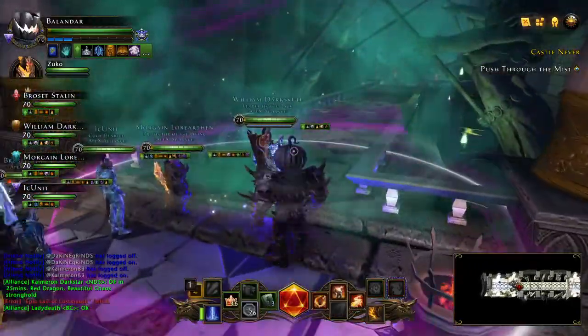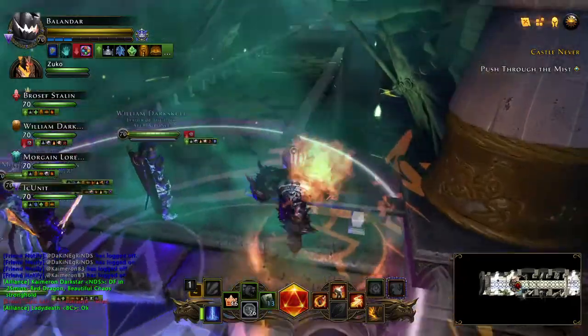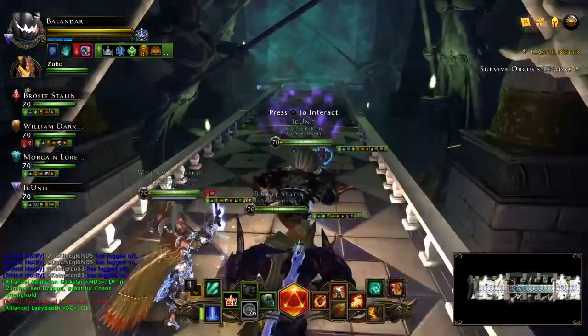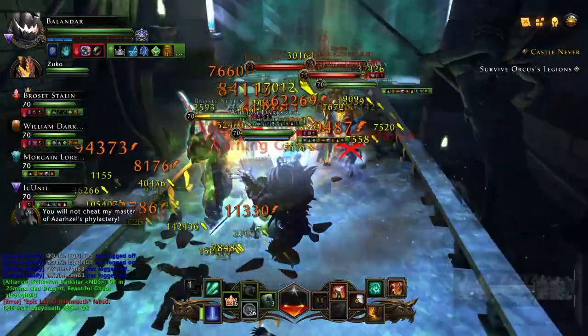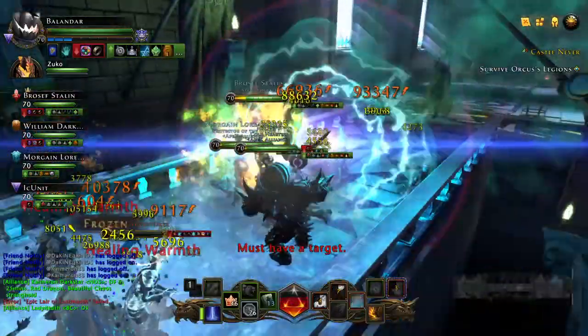In this first little hallway, you want to just clear out the enemies here — go ahead and grab all the mobs in the middle. As you can see, these guys are not too tough, so taking them down is not too bad.